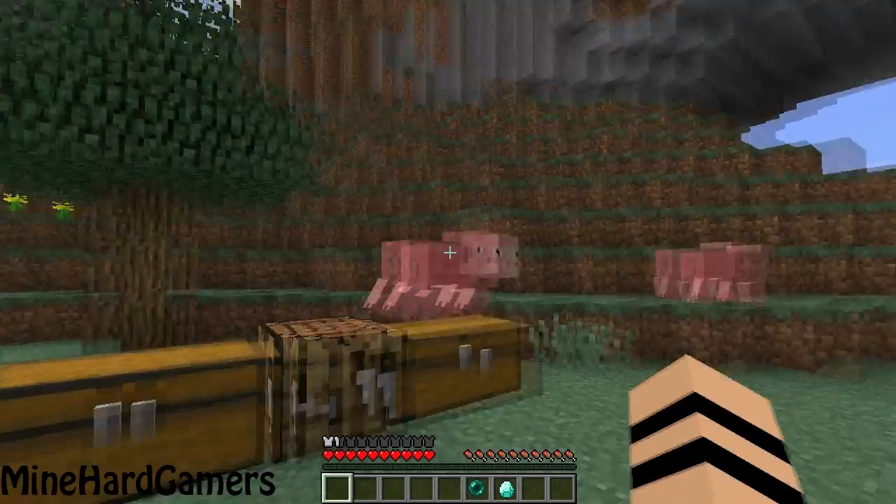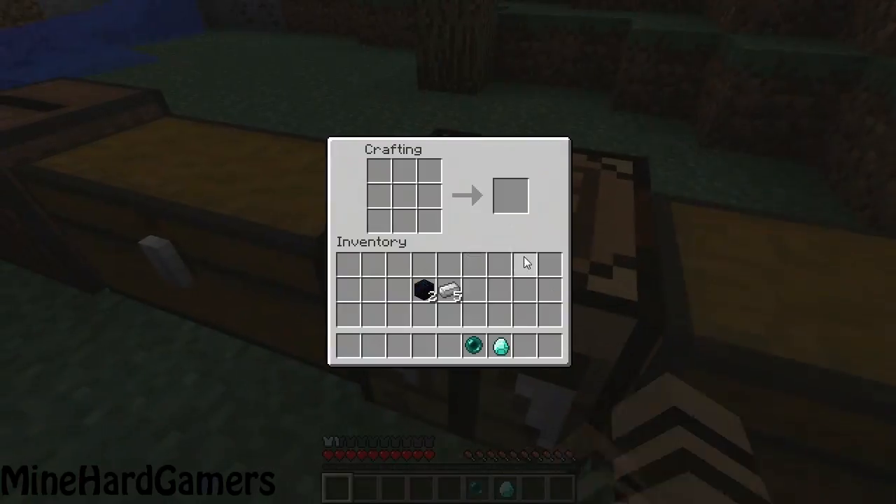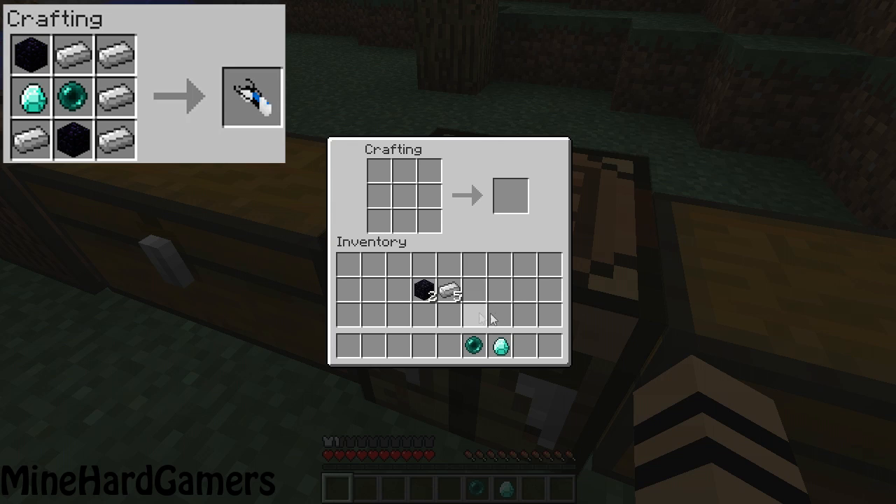This will eliminate fall damage when using this mod. The next part of the mod you're going to need is the portal gun. To make it, you place the iron ingots in a seven-shape, one there, and two bits of obsidian, then one diamond and an ender pearl. This creates the portal gun.